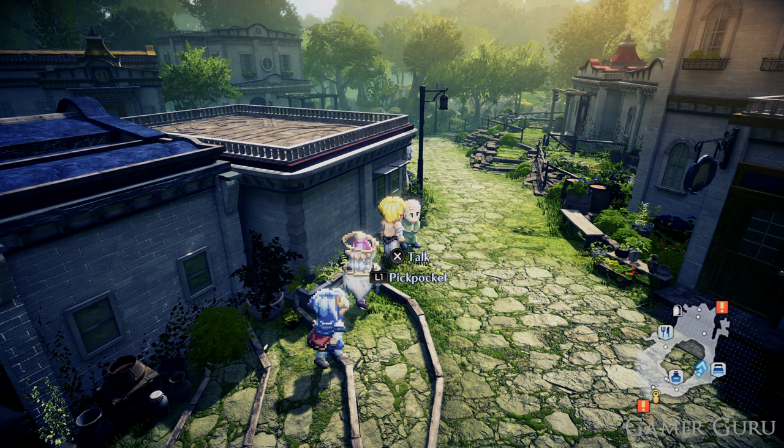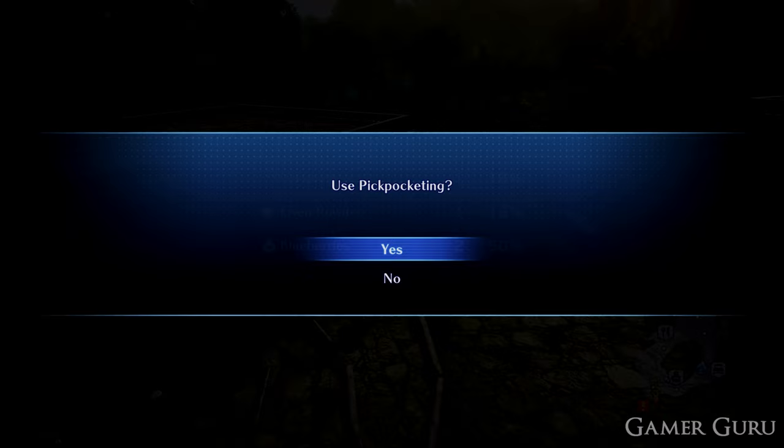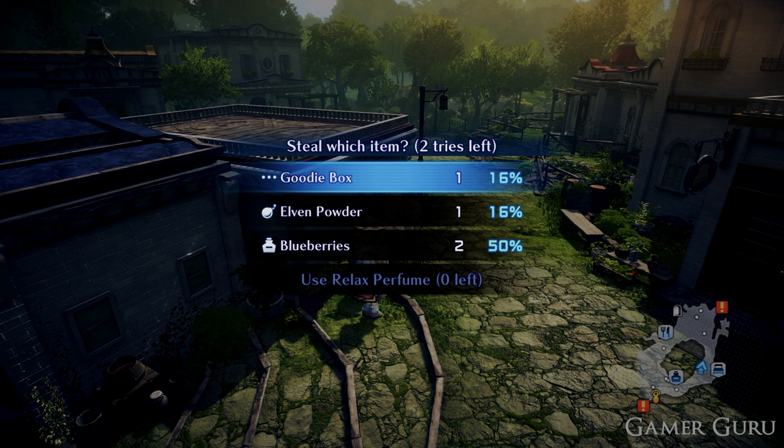Once you've saved your game, head off to the right hand side and just above the inn you'll be able to see an elderly man. Attempt to pickpocket by pressing the L1 button, and here you'll see an item called Goodie Box. Depending on how high or low your pickpocket level is, you have a higher chance of successfully pickpocketing. At pickpocket level five, there was a 16% chance of successfully taking this Goodie Box.